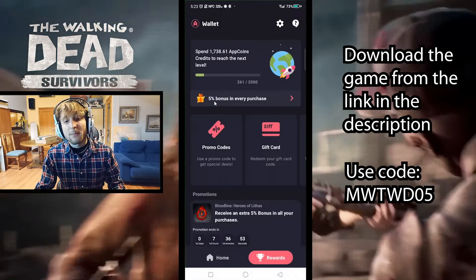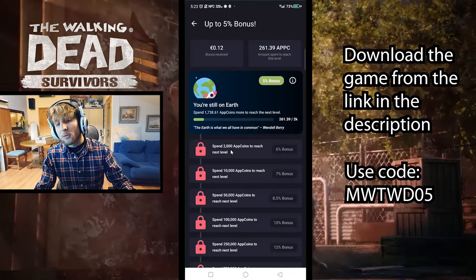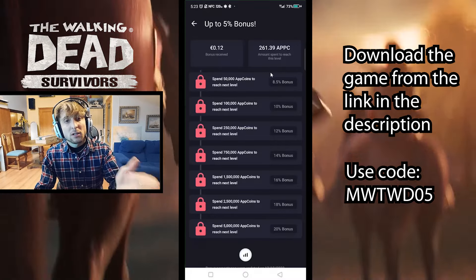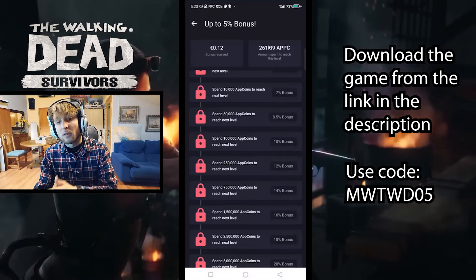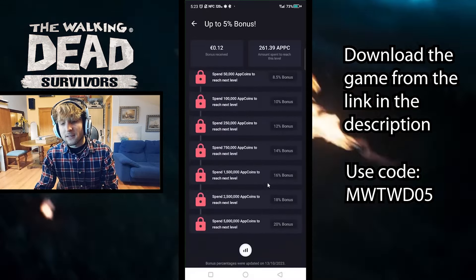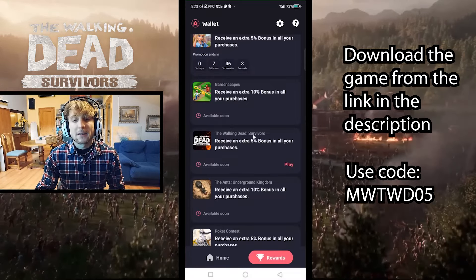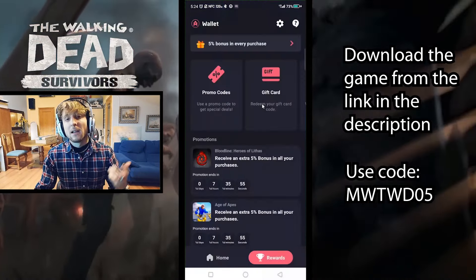In the rewards section you can see your progress toward an even bigger baseline bonus. Right now we only have a 5% bonus active, but if you click in here you'll see milestones — spending 2,000 up to 10,000 Aptcoins and beyond eventually gets you up to a maximum 20% bonus. Using my promo code adds an extra 5%, and the limited time offers can stack on top of that, for a total of up to 30% back as Aptcoin credits.